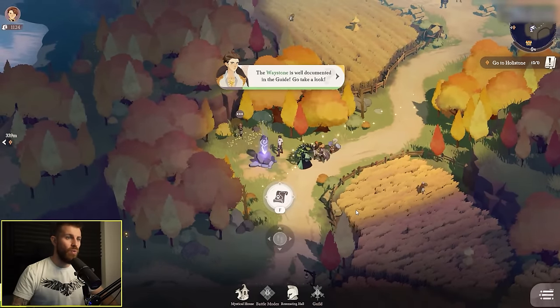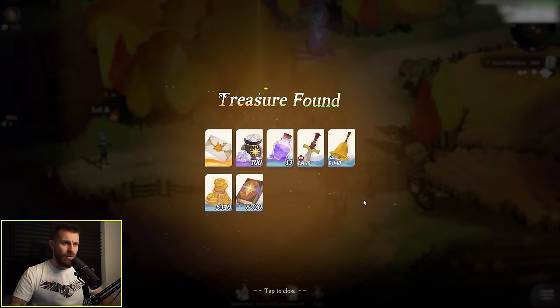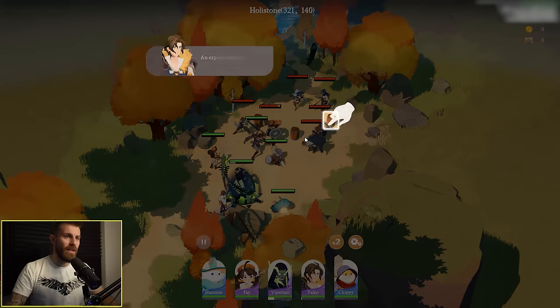Continuing onwards — what's this? A waystone, so I guess we can use this to teleport around. There's a big red treasure chest here. Is it a trap? No. And there's an enemy blocking our way.